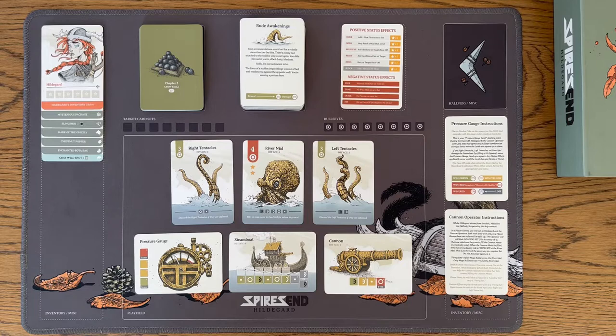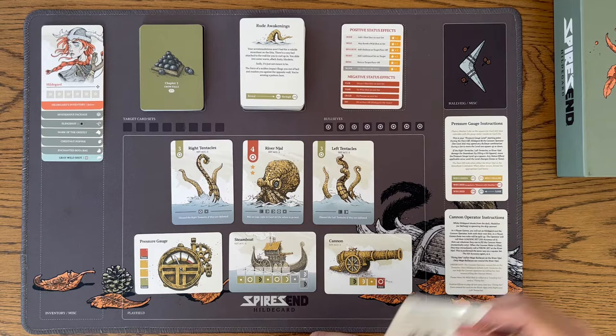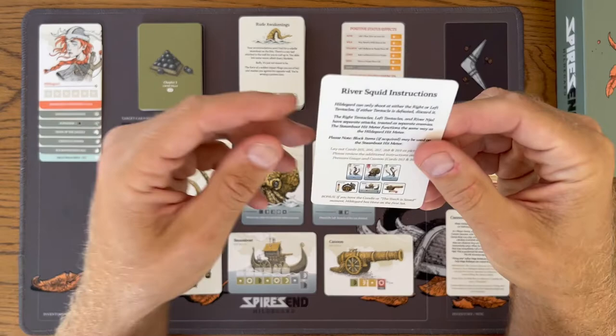Here we are at the biggie. This is the most complex, biggest face-off in the game with the most moving parts. Like all of these tutorial walkthroughs, I would highly recommend not watching this if you aren't at this stage of the game or haven't played this stage yet. This is to help orient yourself, and it helps because this is the one that's most involved. So I'm going to read through the rules. There are actually three cards of rules — if you'll bear with me, it should go pretty fast.